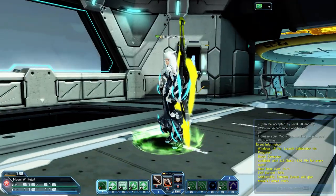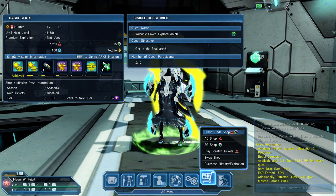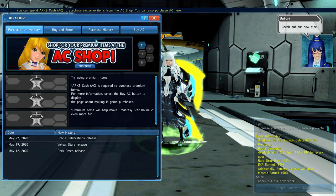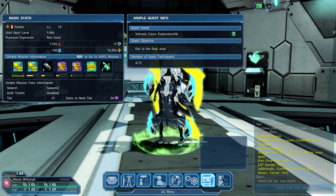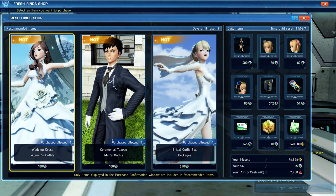So we are of course going to be spending the credits that we have. As you can see, the AC shop is essentially allowing you to purchase things. Basically one AC is roughly a dollar — I think that's how they're going with it. But the way you get all of the cosmetics, apart from the Fresh Finds shop which seems to be like daily items, is you can purchase them with these SG gems.